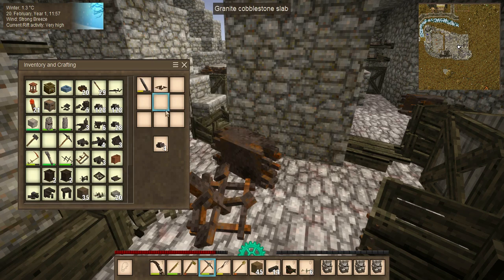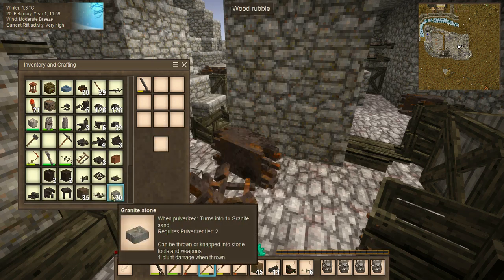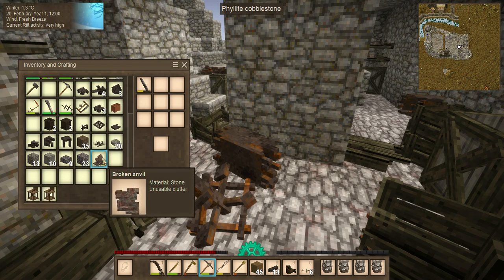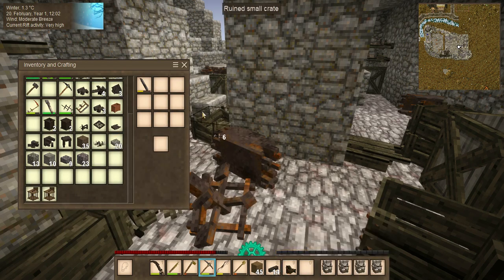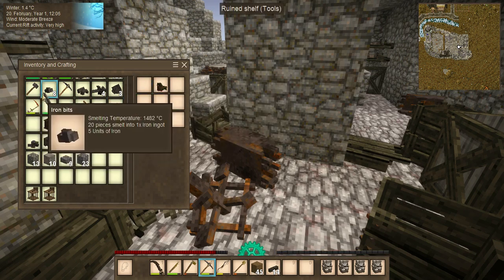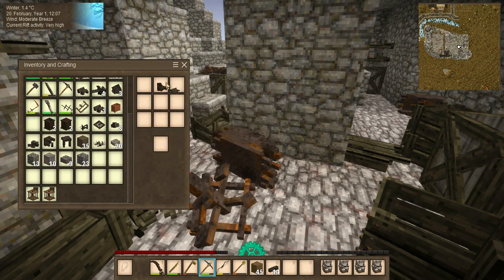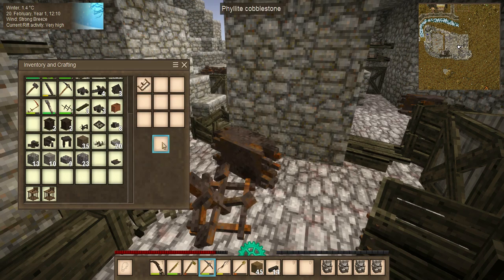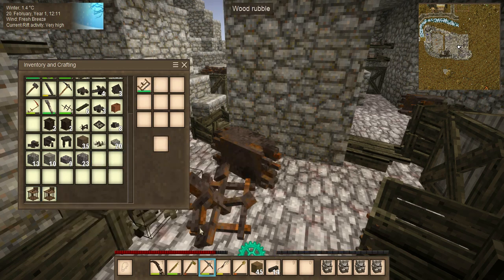Ruined globe, woodworking tools, broken anvil, ruined weapons - those are all iron bits. Now if we put the saw in, we can start getting ruined planks back out of a lot of this stuff. I'm going to keep that, and that.